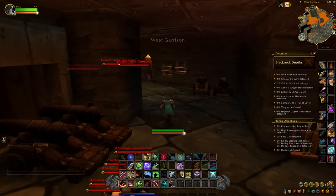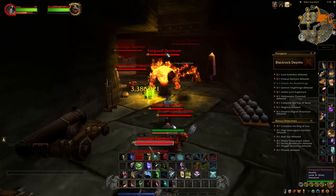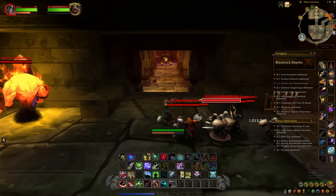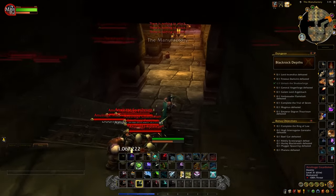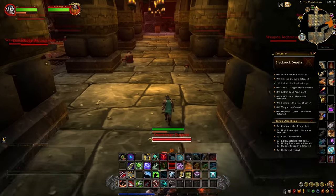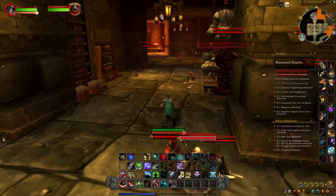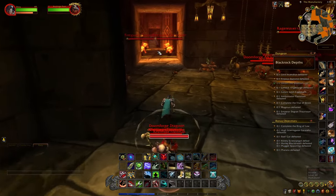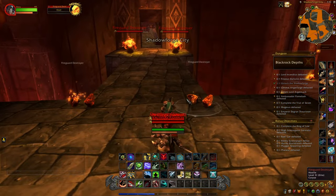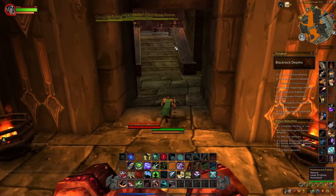When you come through this next door and go around this corner, you want to hang a right and go down these stairs. When you come down here, go through this back door right here — you'll know you're in the right place because you'll see all these Fire Guard Destroyers. And this is where we want to be — this is the Grim Guzzler right here.